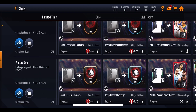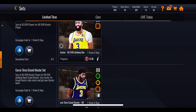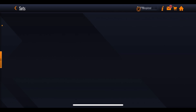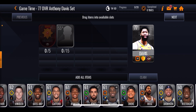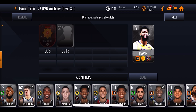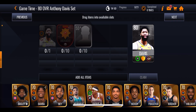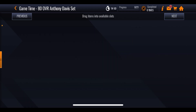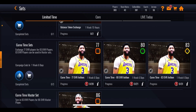If you go into the sets and scroll all the way down to the bottom, you'll notice sets for upgrading Anthony Davis. You start off getting him at 77 overall, which requires 15 55-plus overall players and 5 highlight tokens. From 77 to 80 you need 10 highlight tokens and 10 55-plus players. Going up more, 10 55-plus players and 20 highlight tokens gets you the 80 overall, upgrading to an 83 Anthony Davis.